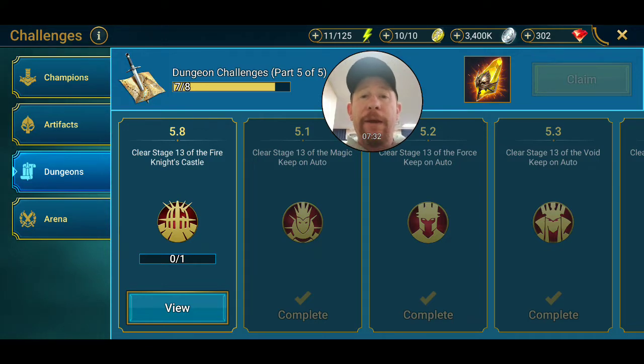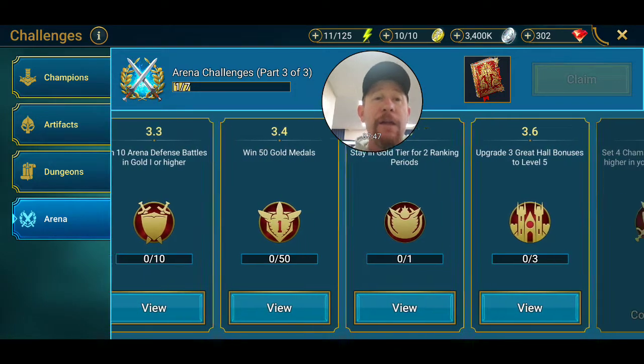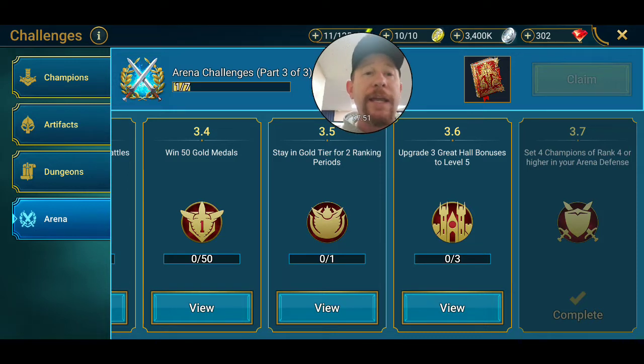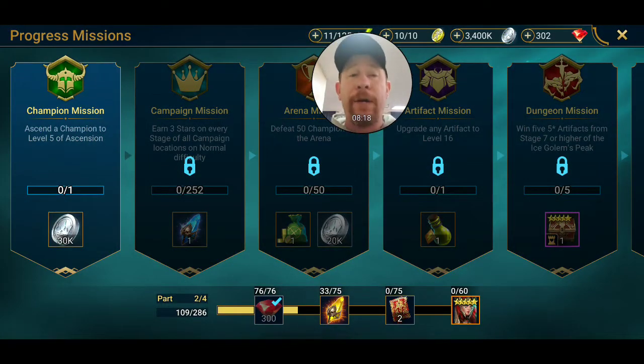For the arena challenges, I'm on part three of three and I need a legendary tome again. I have to reach gold one, win 10 arena battles in a row in gold one or higher, win 10 arena defenses, earn 50 gold medals, stay in gold tier for two ranking periods, and upgrade three great hall bonuses to level five. I haven't been working on arena very hard so I'm only at silver three - a couple stages to go. That's okay because my account will progress through other priorities and this will fall into place.